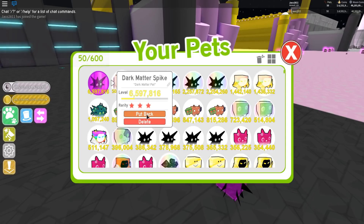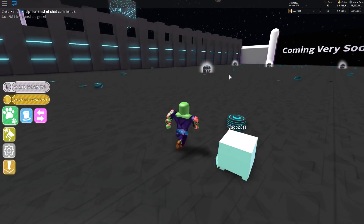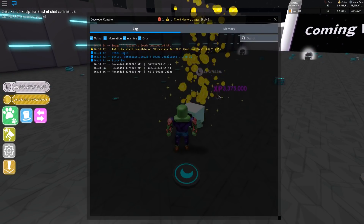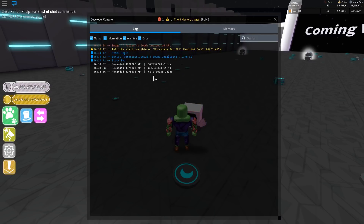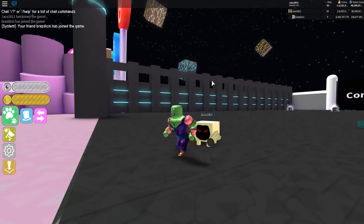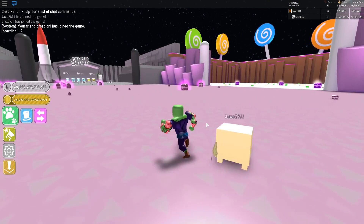Let's put this guy back and use the rainbow dominus huge instead — look how fast it went, and it gives almost 10 times as many coins. 6.3 billion coins is what the dominus huge gives us. So I think I'll try and get the dark matter dominus huge for another Pet Simulator video.